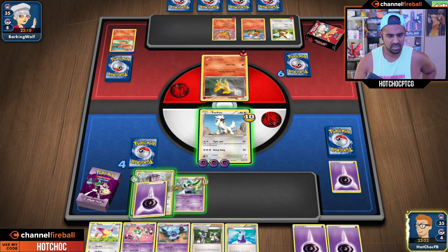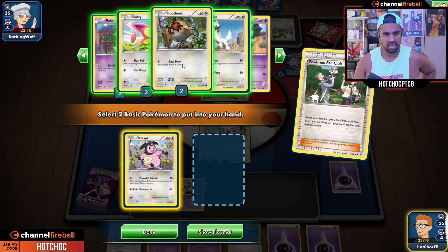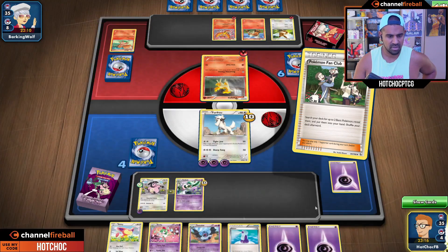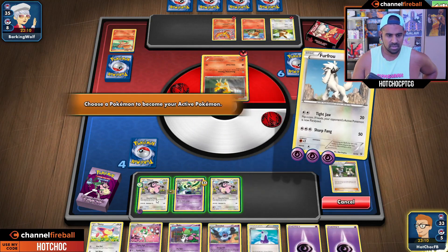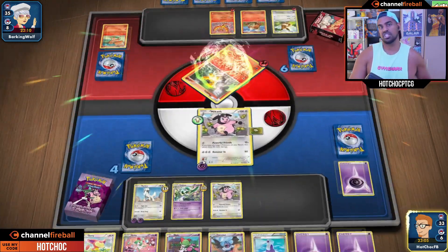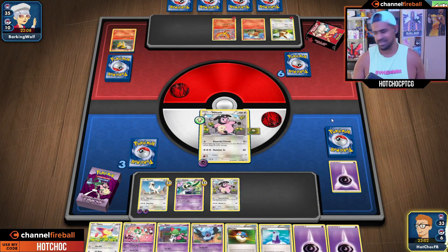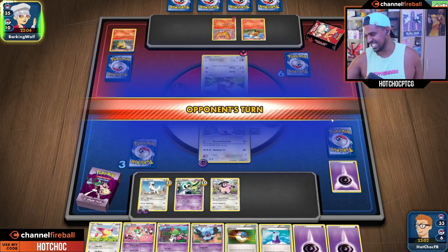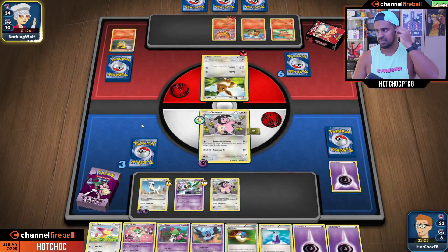We can Fan Club to get our other Milk Tank, and we take these two. They'll just pay the retreat cost. Powerful Friends - look at this fly now. When the deck is working, it flies. But unfortunately it doesn't happen all the time. Powerful Friends again - we didn't even bench that Wailord, that was a mistake. Too busy getting distracted. That is a Burning Energy.